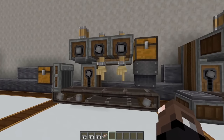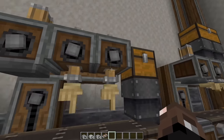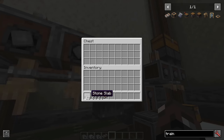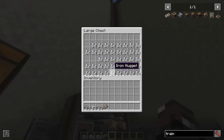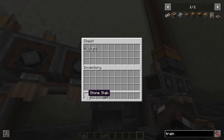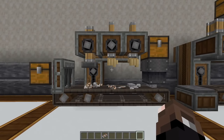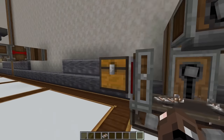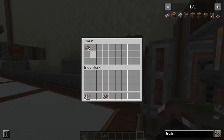If we wanted to automate this a little more, we can have our deployers hooked up automatically on a belt and have a chest for all of our slabs. If I throw all our slabs in here, you can see they will automatically get deployed and put together, and we'll get all of our train tracks.